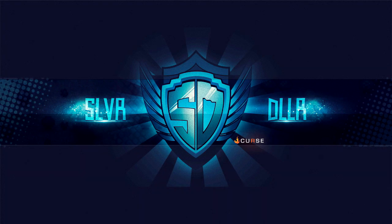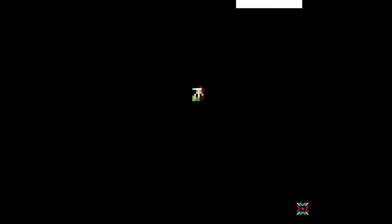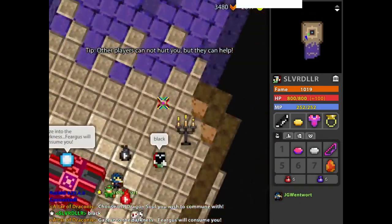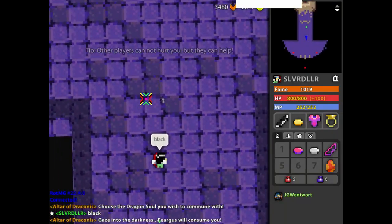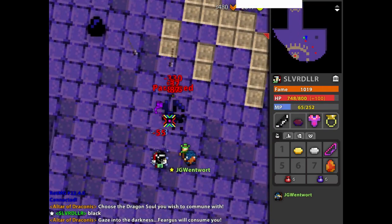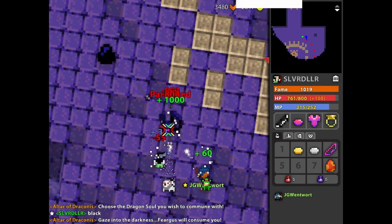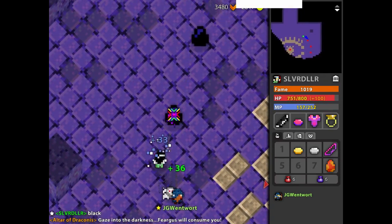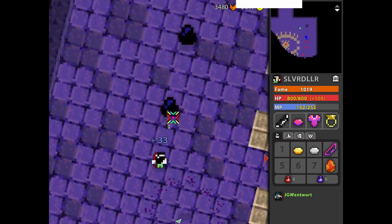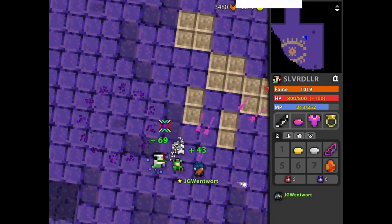Hey, it's Silver Dollar and JG Wentworth. We're here doing a duo on the Layer of Draconuses. We went with both bow classes — I'm on a Huntress and JG's on his Archer. This is our first time trying this. I was doing it a little bit earlier with Lazy Lobo and it didn't go that well, but that'll be some good footage for another video.